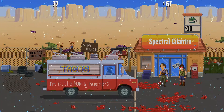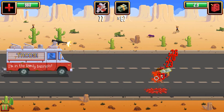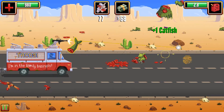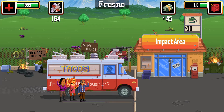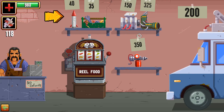The main gameplay loop of Gunman Taco Truck goes back and forth between the highway and town sections. You start out by shooting your way across a highway to your first town, collecting taco ingredients along the way, then making tacos for the locals for exorbitant prices. Each town has either a market, allowing you to buy ingredients, or a garage, letting you repair your truck or buy a new one using scrap.